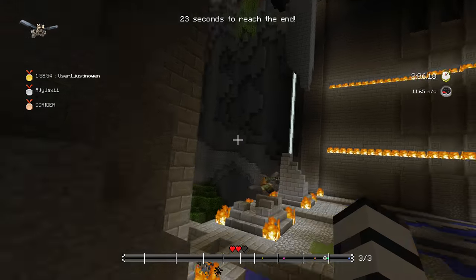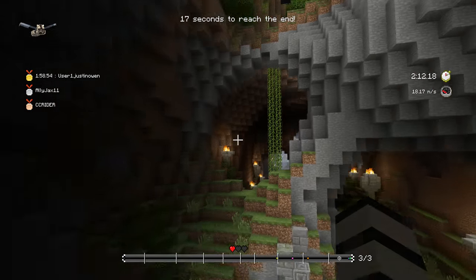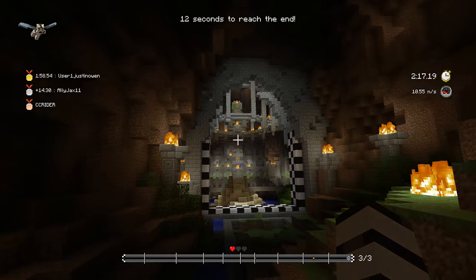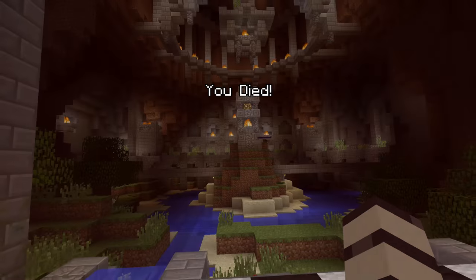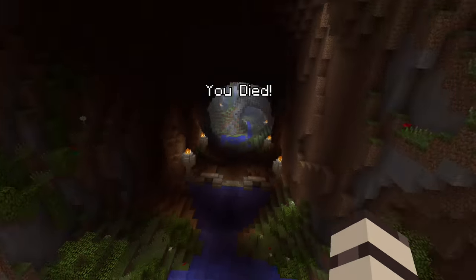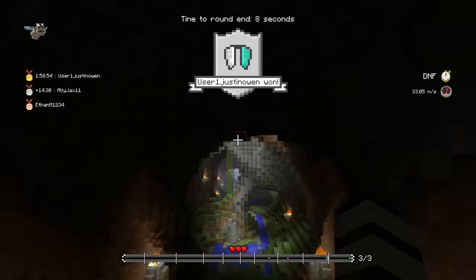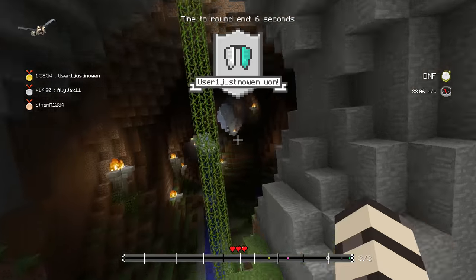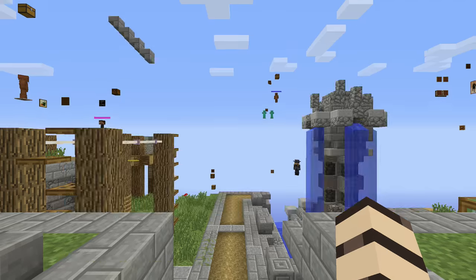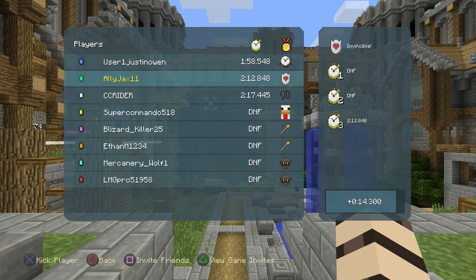I'm in third place now — whoa, way too high! I went too close to the sun there. We just snagged second place — no, we're back in third. Maybe I should focus on the race itself and not all of these little placements. We are about to either get third place or maybe completely bite the dust. We're diving down fast — the faster you dive down, the faster you would go. I think we just safely got third place — no! It was right there. Oh my gosh, I think I just lost third.